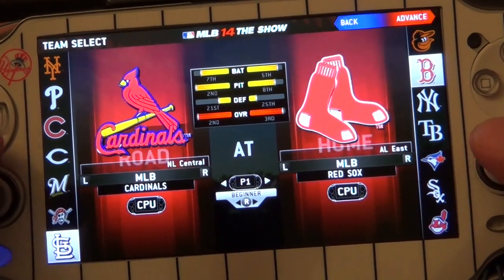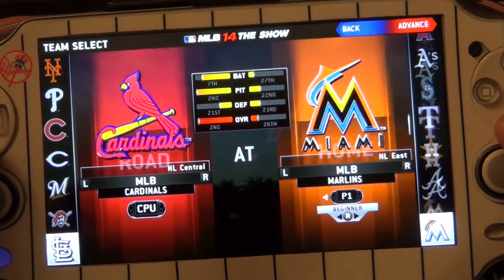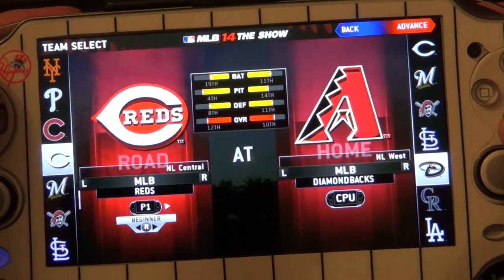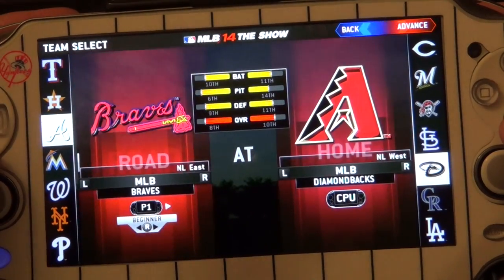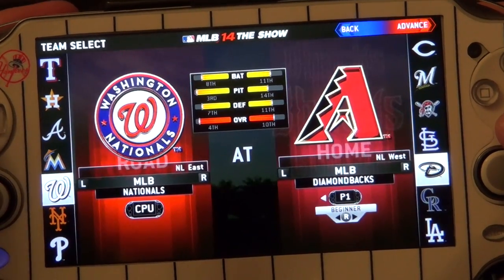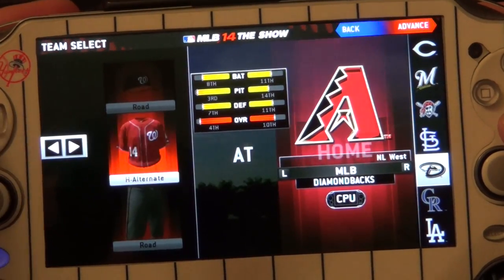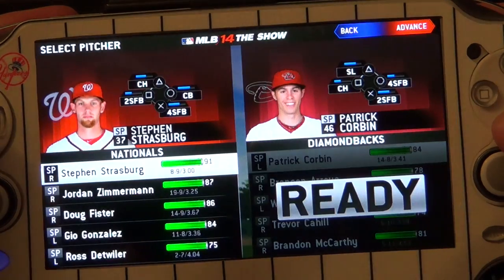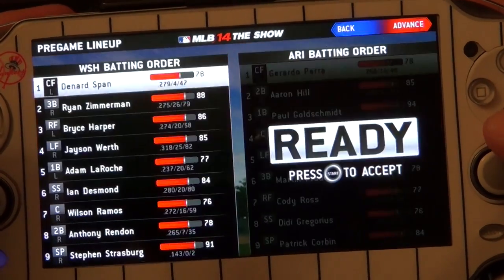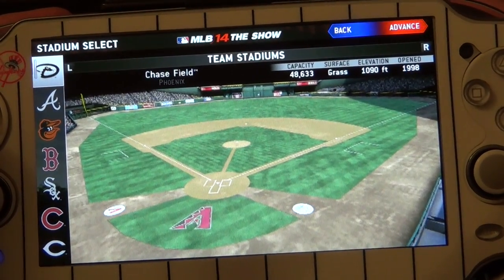I'm going to choose any team here — I'm not going to choose the Yankees because I always choose the Yankees. I'm going to choose Arizona versus the Nationals. I like the Nationals this year, so I'm going to play as them. I can use any uniform — I like the red one. I'm going to stay with Strasburg as my pitcher. You can also change parks.